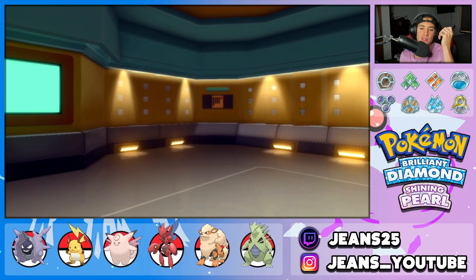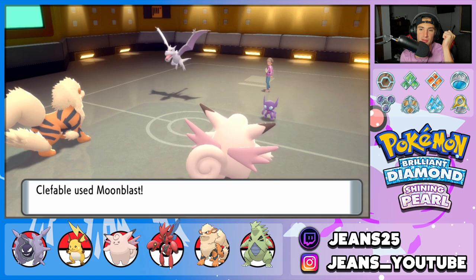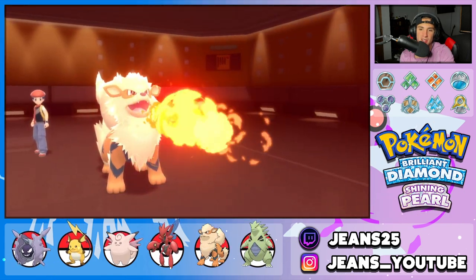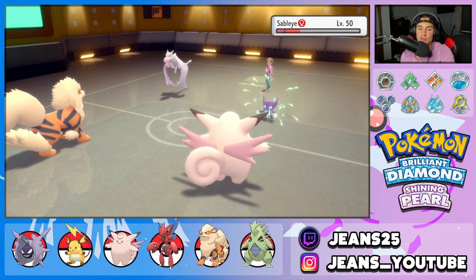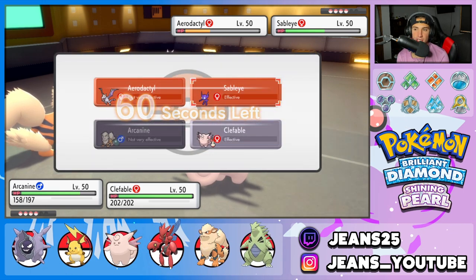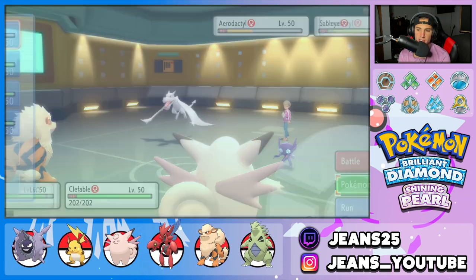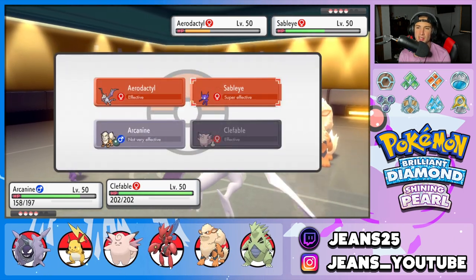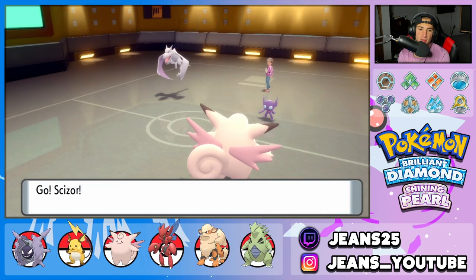Aerodactyl comes in — Unnerve ability, so no berries. Moonblast chips up some big damage and Flamethrower follows. I'm going to swap Arcanine out for Scizor to save Intimidate for later. Scizor comes in — Sableye tries Disable again but you can only do it once. Iron Head soaks up easily and Sableye gets a crit, but Moonblast flies through and takes Sableye out. Clefable is such a good support Pokemon — once you get Calm Mind set up, it can hit like a truck as well.